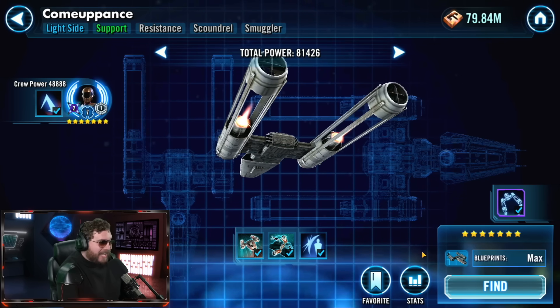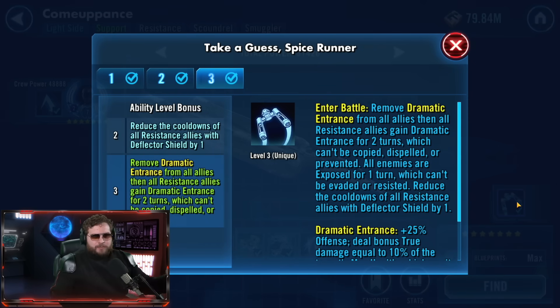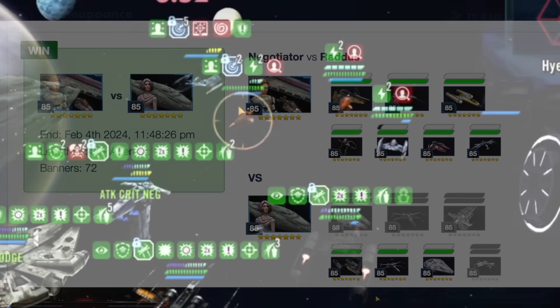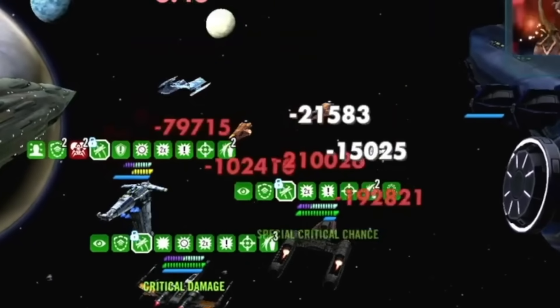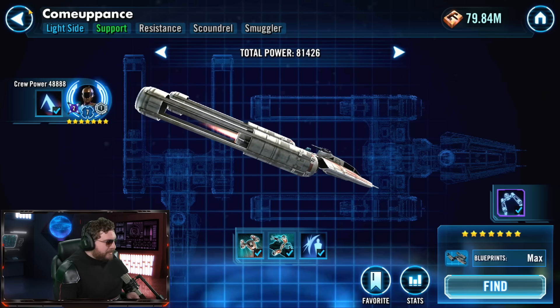The most important thing we're noticing is the Comeuppance on defense - the AI is actually pretty smart. It's bringing out the Comeuppance as the first reinforcement, as long as there are no units with naturally high reinforcement priority. I once put Clone Sarge with the Comeuppance and Clone Sarge came out first instead. But as long as you don't put high-priority units in, the AI brings out the Comeuppance first. Once it comes out, you clench your cheeks - it brings serious damage and I'm noticing it can cause Malevolent and Finalizer to struggle.